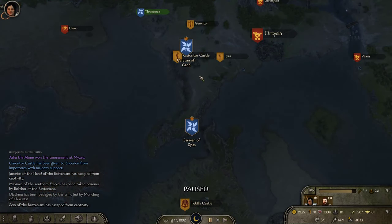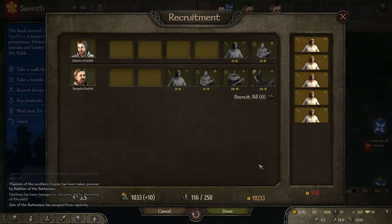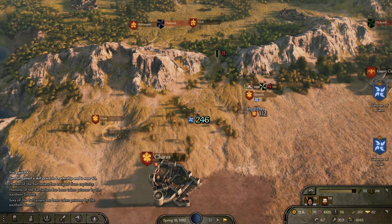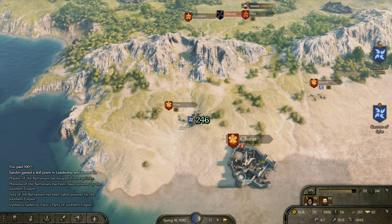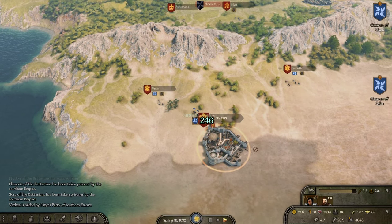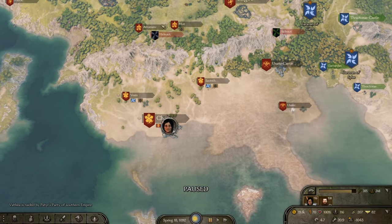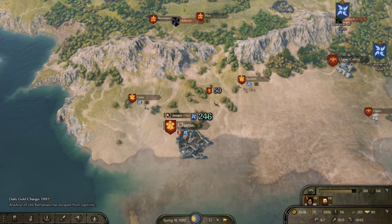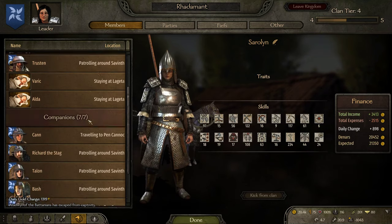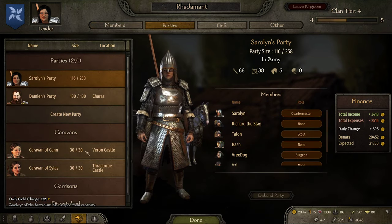Guarantor Castle just flipped — that might be a good potential target. Once my army is full, which won't be for a good long time, I can then set Trustin up for an army. If you take a look at your clan tier, I can have two other parties — Trustin and one other person, which would probably be Can.